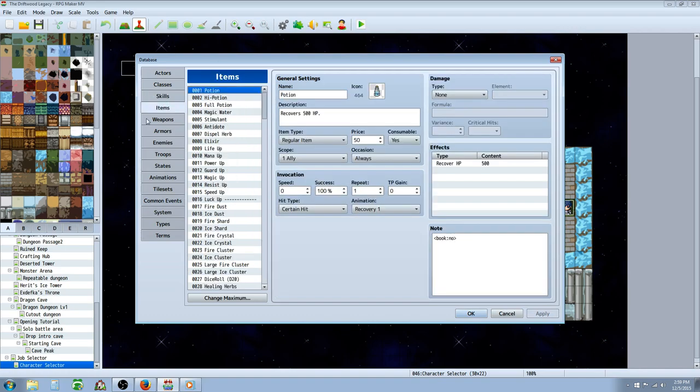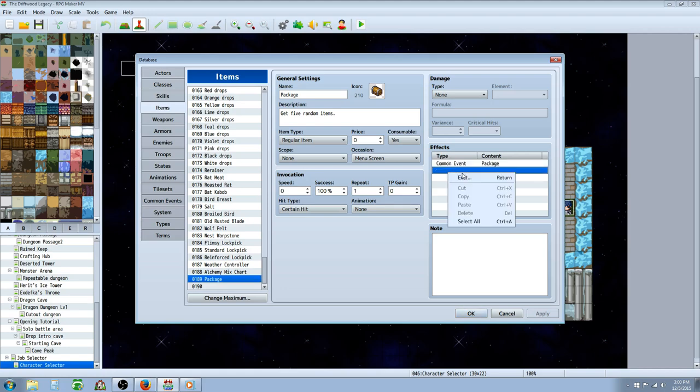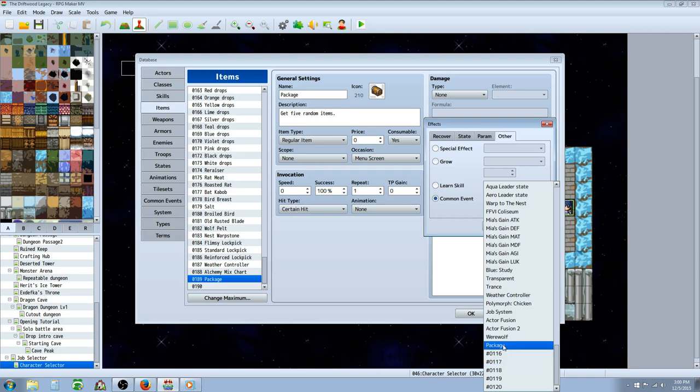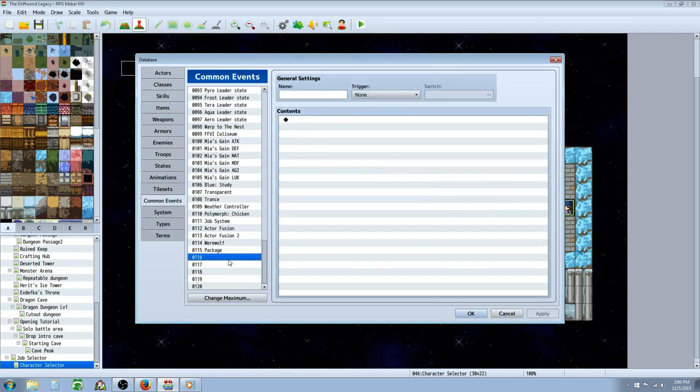Now, in order to call these common events, we're going to create some items. Go to the items tab, create a new slot, change maximum if you have to, and call it 'package,' 'A rank package,' or 'S rank package.' You'll need a separate package item for each set of random items. Give it a description, an icon, make it a regular consumable item so it disappears when used. It doesn't need any scope — set it to menu screen. You don't need invocation or damage. Go to effects, right-click, go to other, scroll to the bottom, and select the common event associated with that package. If this is the S rank package, call the S rank package common event. When the item is used, it runs that common event and distributes the package contents.